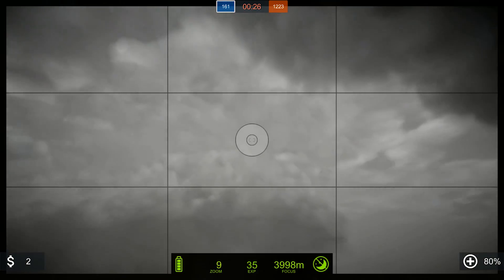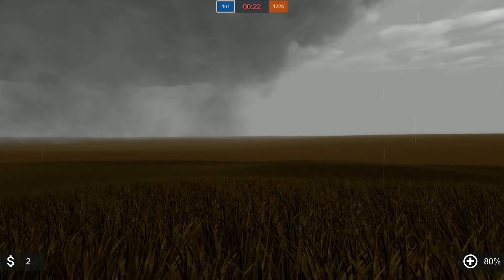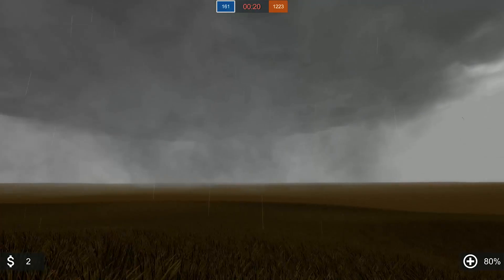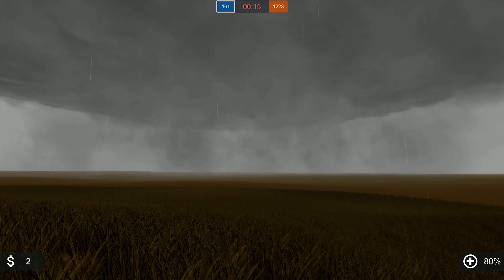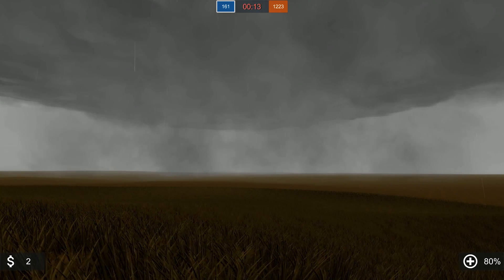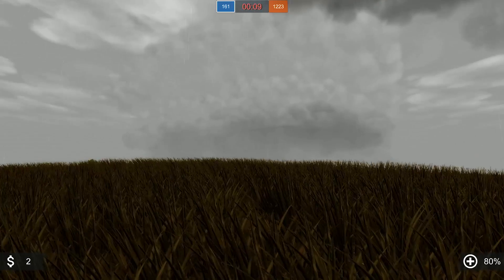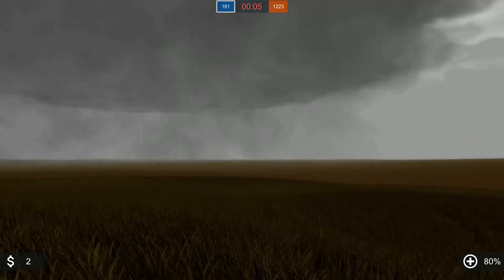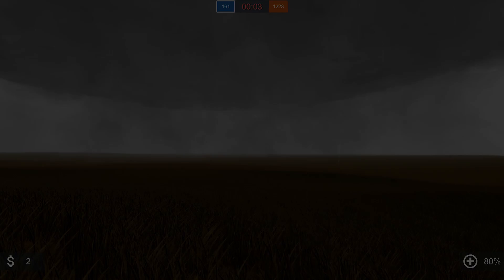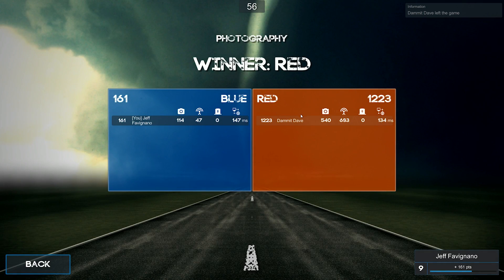That direct probe hit you got was awesome — that definitely won this one. That was still terrifying because I could tell it was coming toward me. I set it down, ran to my truck, drove off, and the pink dot moved directly over where I was. I was like, I've got to go. Dave takes it home with 1,223 points — it was 683 points on the probe, more than photos. That's like six hits — insane.